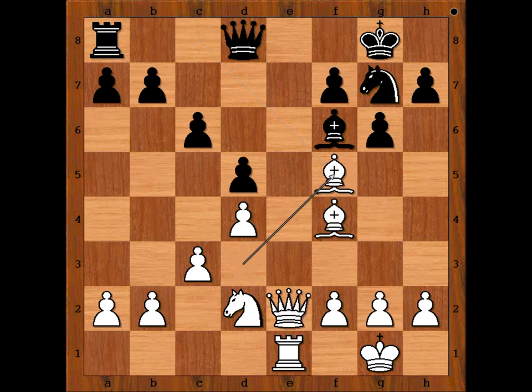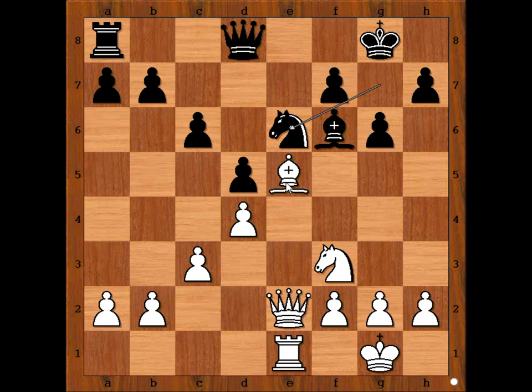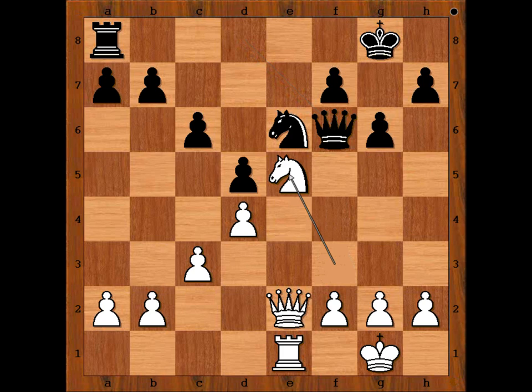Bishop to f5, bishop takes bishop, knight takes bishop. Knight to f3, knight to g7. Bishop to e5 — more exchanges of pieces. Knight to e6, bishop takes bishop, queen takes bishop, knight to e5. Anand is including his rook in the game. Rook to e8.